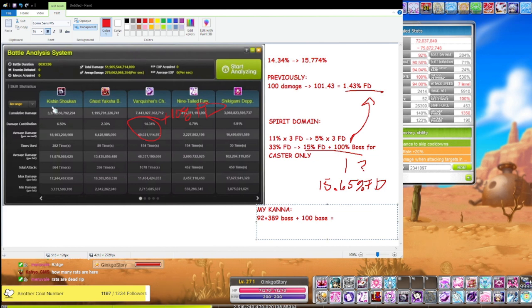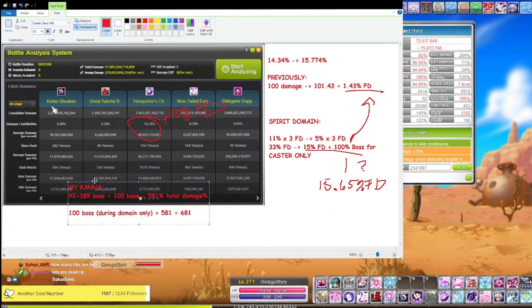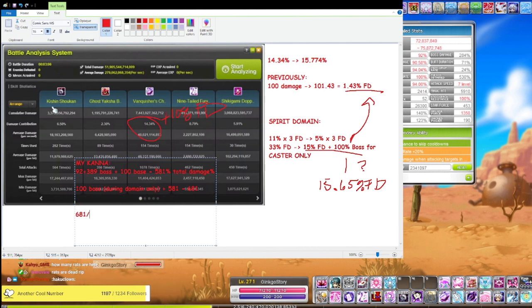You have to add in the 100 base — 92 plus 100 plus 389 equals 581 total damage percent. So 100% more boss on top of 581 during domain only: 581 plus 581 divided by 581 — wait, new over old: 681 divided by 581 equals 17.2% FD. Wow — if I don't buff up, I get a buff? Crazy.